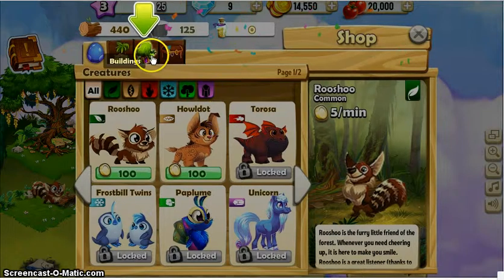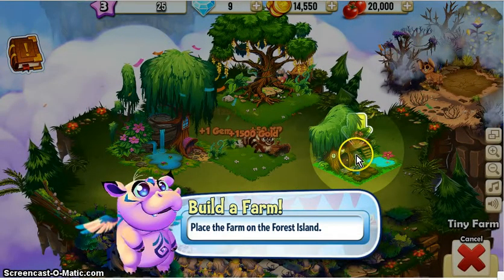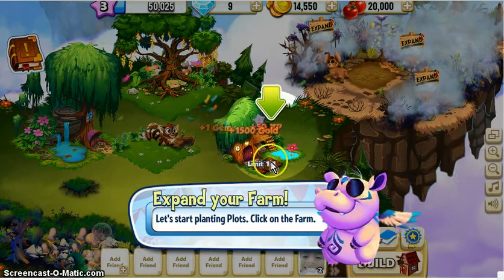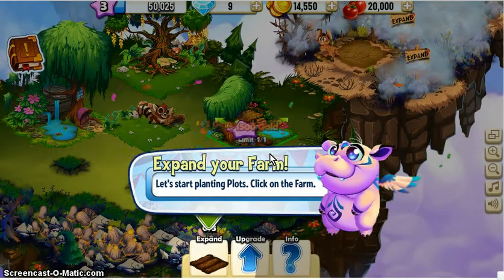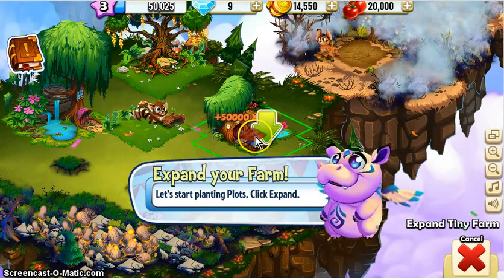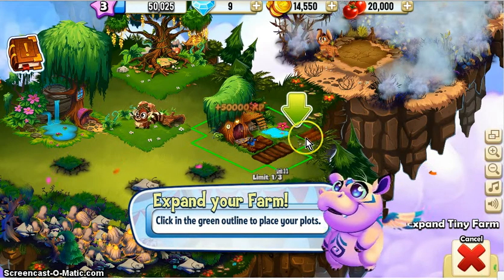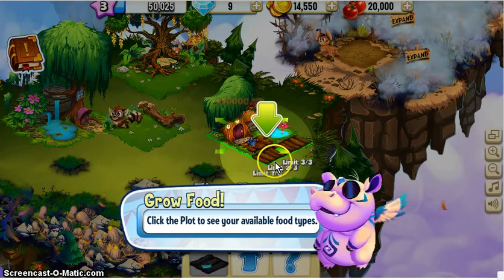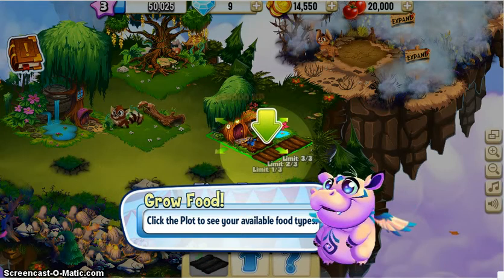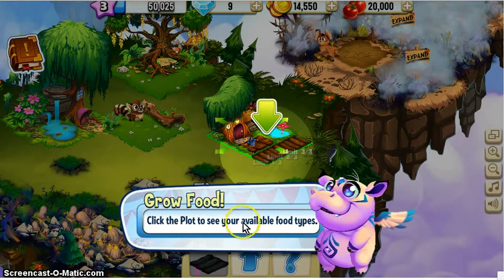Build a farm. Build a farm. Great. Click the form. Expand. Click the plot to see your available food types. That's pretty easy.